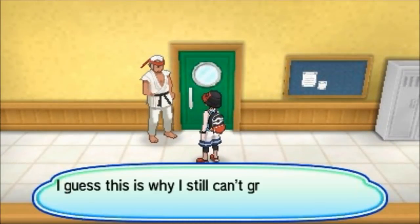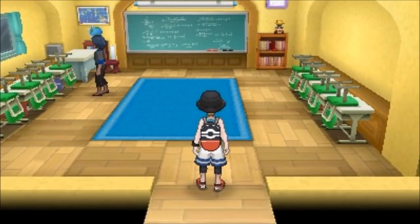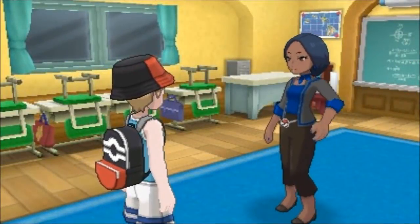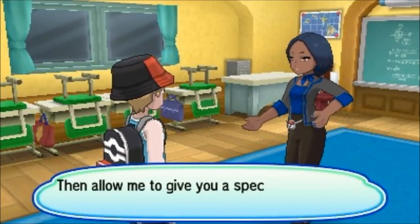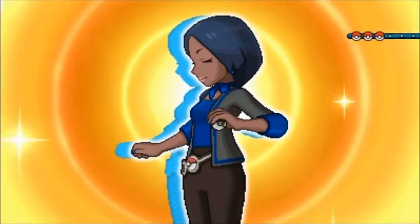In Sun and Moon you couldn't get into this room, but here in Ultra Sun and Ultra Moon there's going to be another person we can talk to. She's actually the principal, and she thinks she can still teach us something. We're going to go ahead and battle her — she's got three Pokémon.